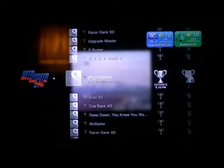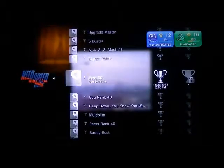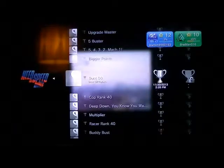Mach 1: Get 50 seconds of air time in any car. Bigger Points: Bank 500,000 in one go. Buster 50: Bust 50 Racers. Cop Rank 40: Reach Cop Rank 40.